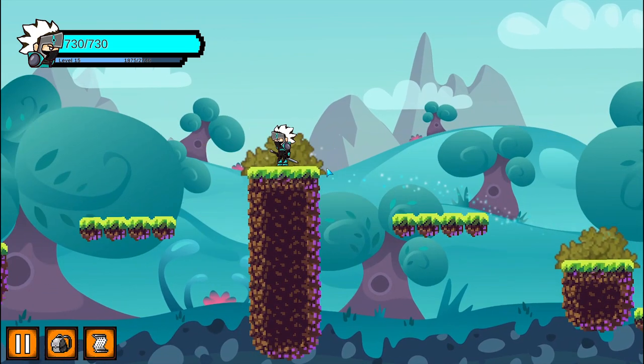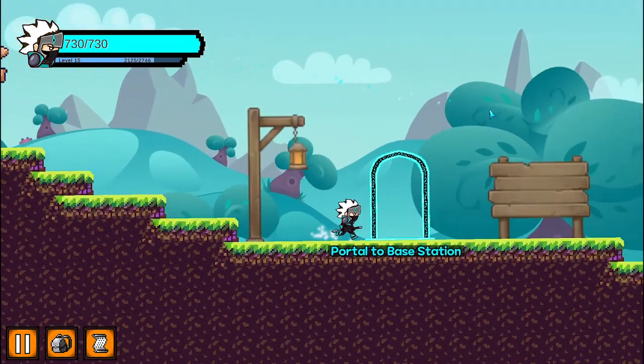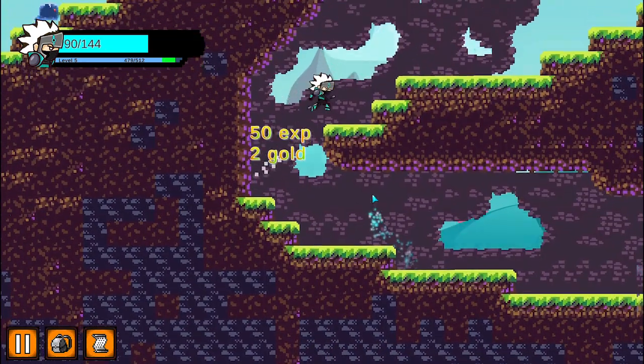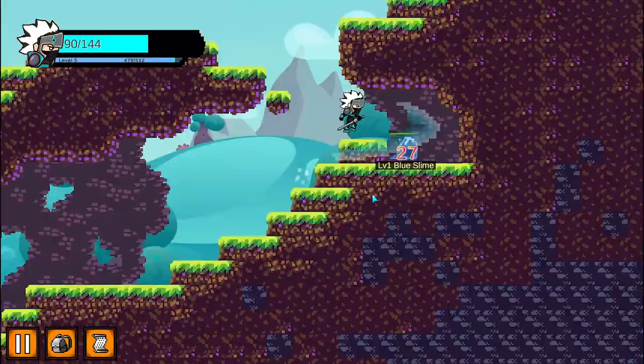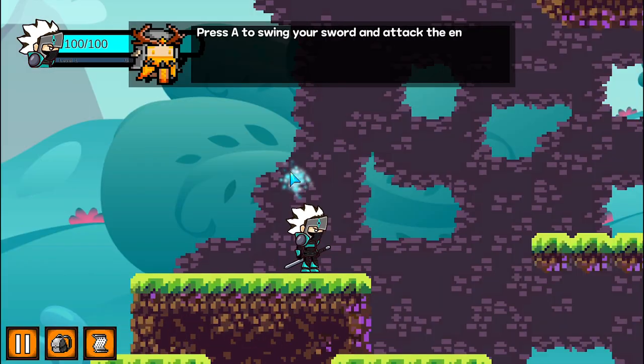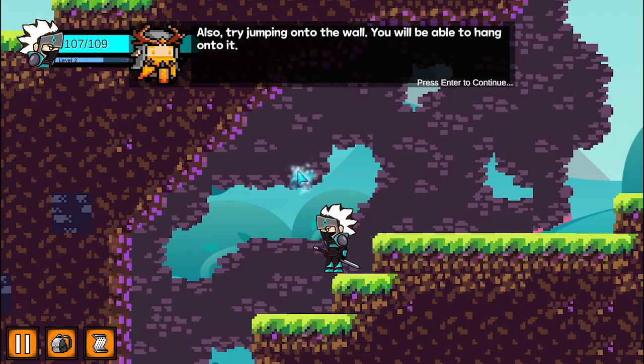Neon Terra features a main character that we can control. He can run, jump off the ground, and jump off walls in the opposite direction. The game starts off in the tutorial section where the player will learn about the basic controls of the game and the unique mechanic of wall jumping.